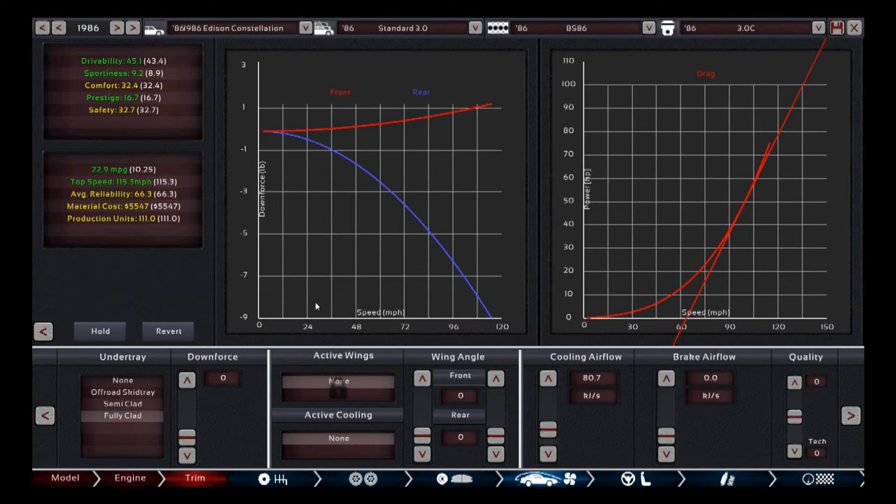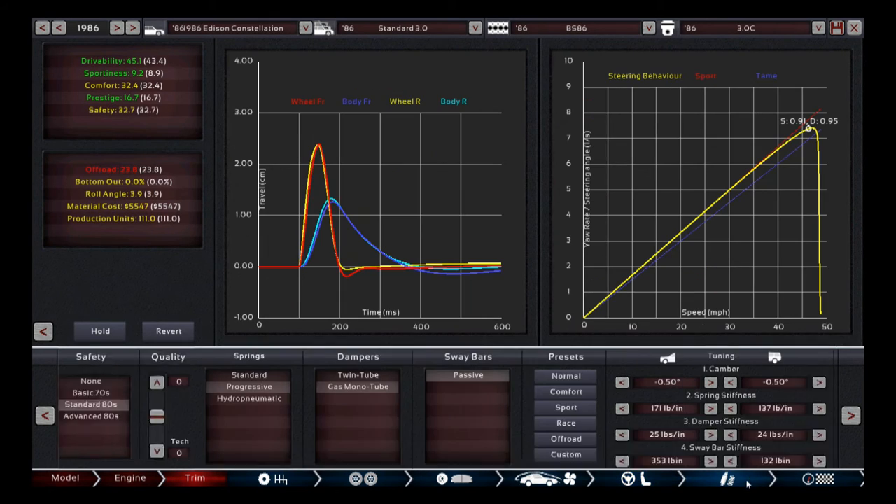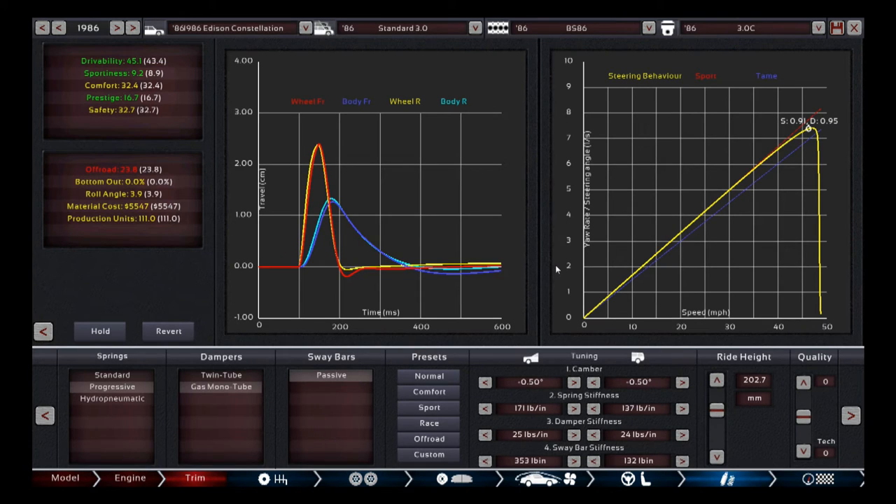The aerodynamics graph is completely bugged out. There's also front-end lift, which seems to be a feature of this body — some bodies have unique attributes you can't really predict, and no matter what you do, this body will always give you front lift. Interior setup you already saw. For suspension I usually go off the normal preset, as it tends to be better than the comfort preset — you get a lot of compromises for comfort, and you're better off going with the middle ground.